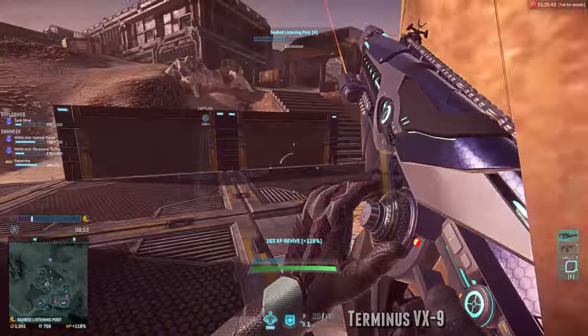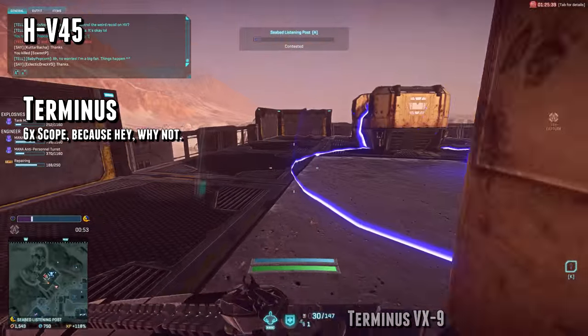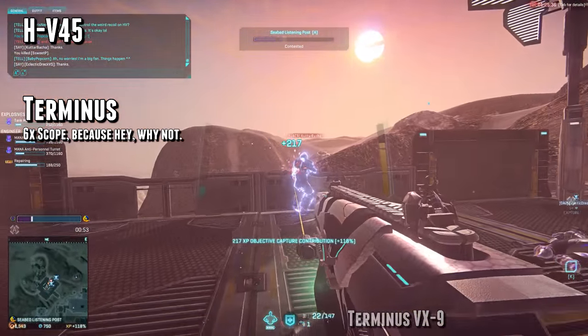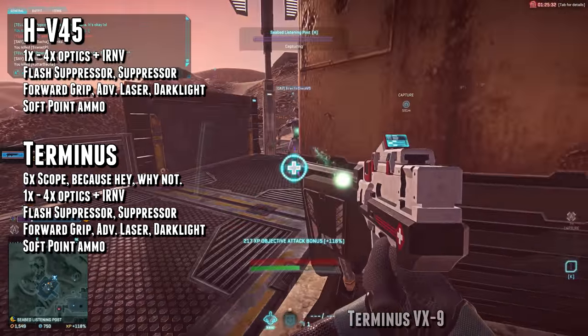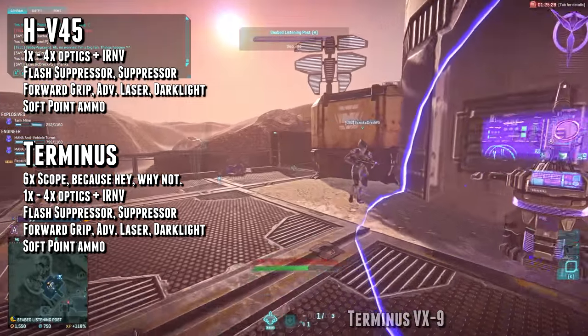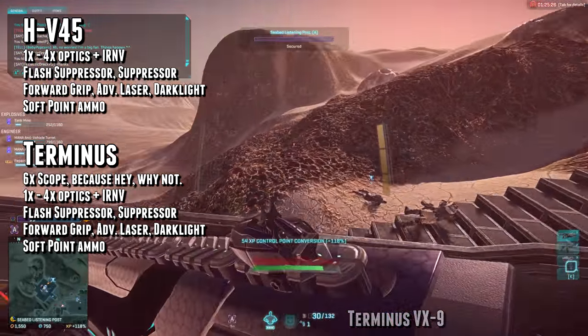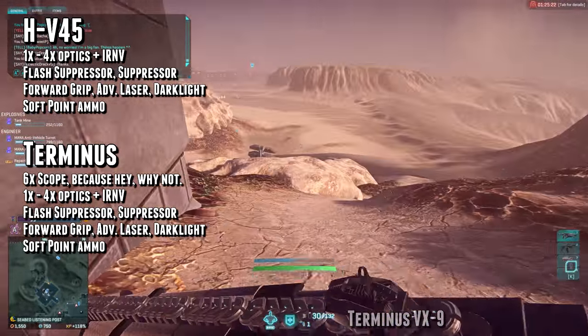As far as loadouts go, both weapons have exactly the same attachment options except that the Terminus also has access to a 6x scope. Beyond that, you get optics 1x through 4x plus IRNV, a flash suppressor, standard suppressor for the barrel, forward grips, advanced laser sights, dark light flashlights for rail attachments, and softpoint ammo for the ammunition slot.